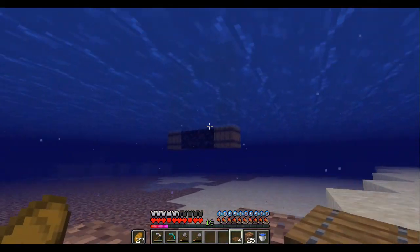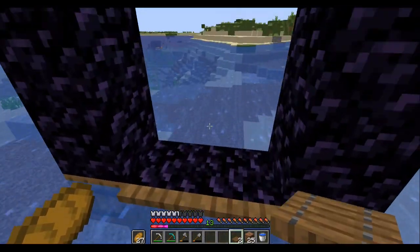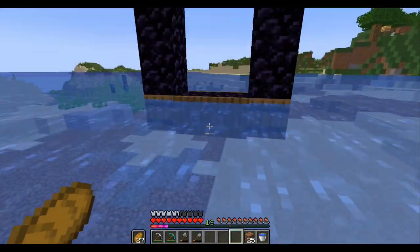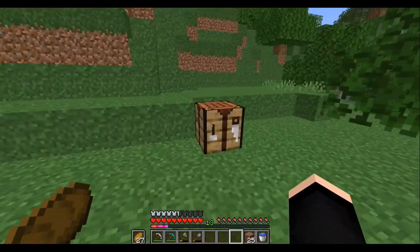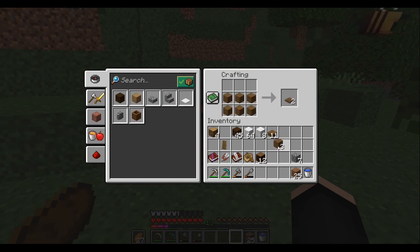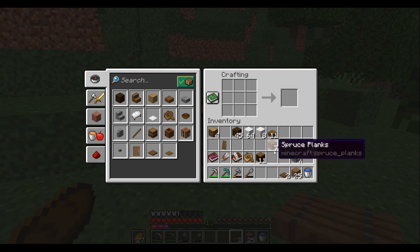Then we are going to put some trapdoors like this, maybe two more. This kind of looks like barrels are in the portal. Let's talk for a second — okay, one more, like this. And on the portal...